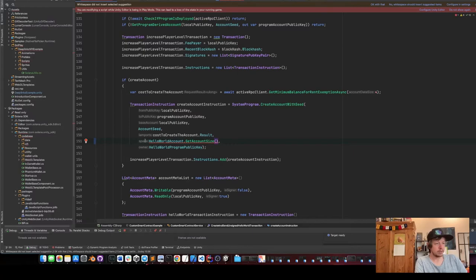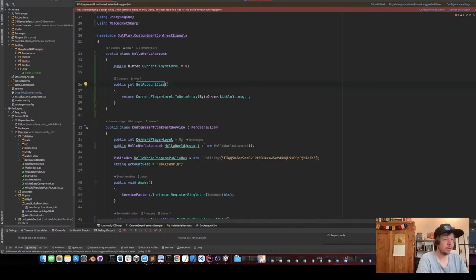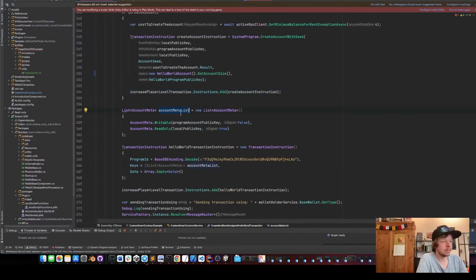It's nicer to calculate the space dynamically so we don't have to hardcode it later. This should actually return an unsigned long, not an int, so we add return ulong here and cast accordingly. Then the owner will be our hello world program public key, and we add this instruction.